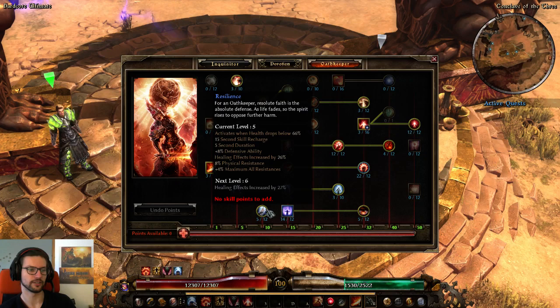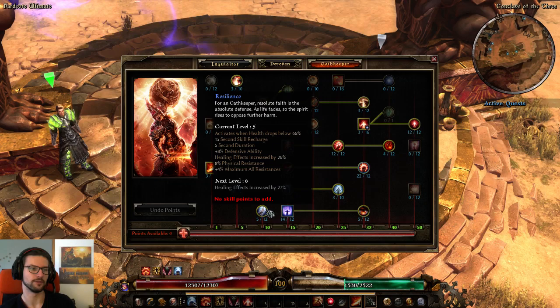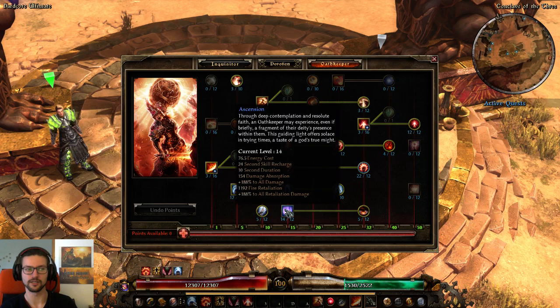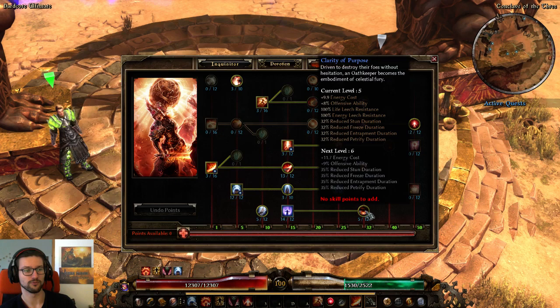Resilience — the circuit breaker of Oathkeeper. 5 out of 12 is the bare minimum and a nice value point, while 11 out of 12 is really, really good. We have the bare minimum here, which is fine. Ascension is really, really strong — gives us flat fire retaliation and percent retaliation, both super good, plus flat damage absorption, which is one of the best damage mitigation abilities in this game. Hard cap this and put as many points as you can here.